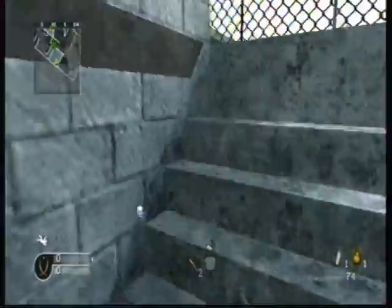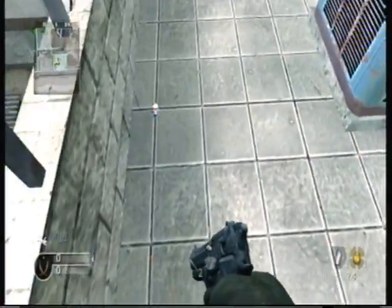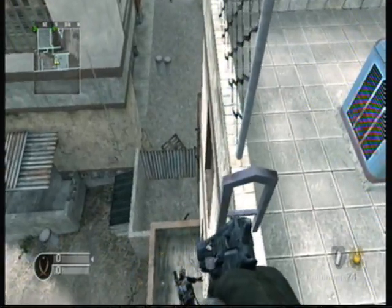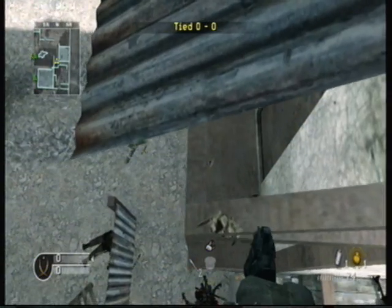Now you can go all the way up to that three-story building, the really big one. You gotta get up by the ladder, and you can jump and land on this little wooden board. What I'm standing on is that thing right there — see where my bullet hit?